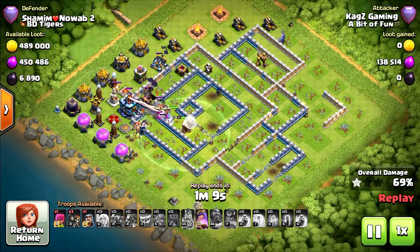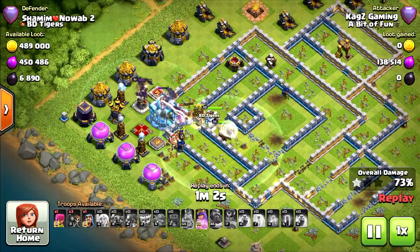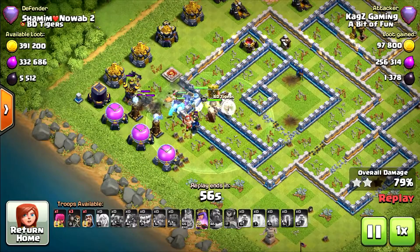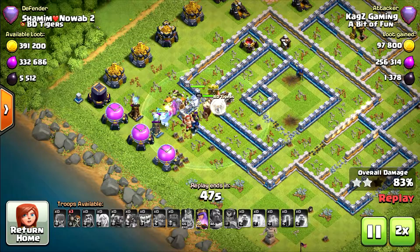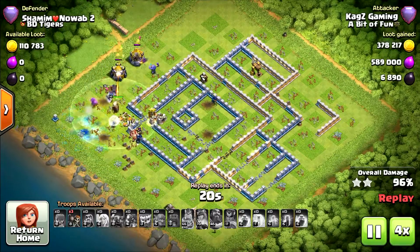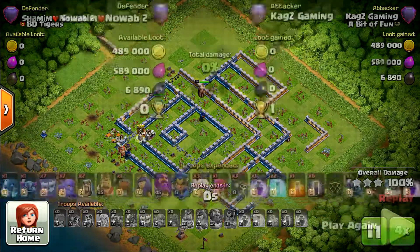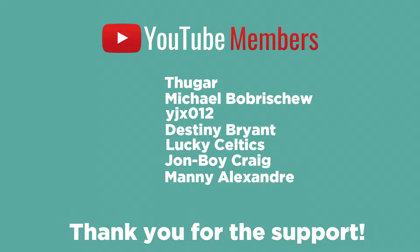With the correct timing — perfect. Taking out some teslas and the enemy Grand Warden. Took out the tunnel — it's pretty much an easy 3-star, only need to clean everything else. Last tesla. Clean win. Last two buildings — 100% three stars! Definitely try this attack strategy, it's really, really good. Thanks for watching, subscribe to the channel if you're new, and I'll see you in the next Clash of Clans video. See ya!